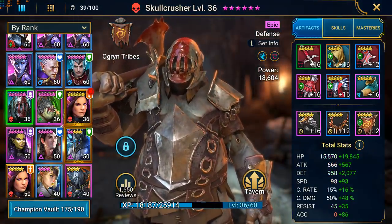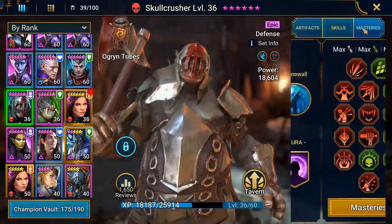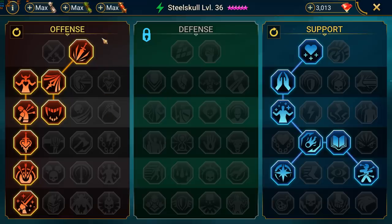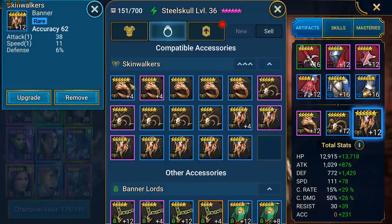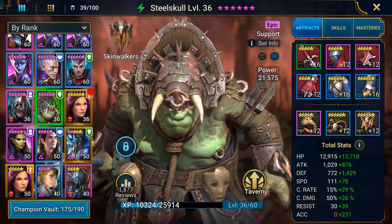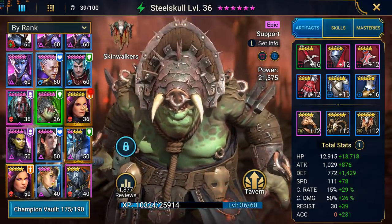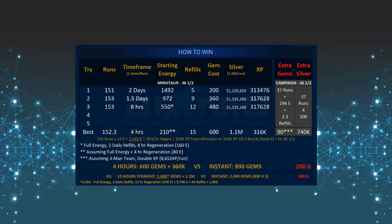Now, is it still worth it to buy all the masteries for 800 gems in certain situations? Absolutely — especially when you're starting off and you get a game-changing champion. Let's say your account is a month old, you're struggling to compete in the clan boss, and you get like a Tyrell, an Occult Brawler, or a Dracomorph. Then sure, go ahead and spend that 800 gems — you'll get a big boost and start getting better rewards from clan boss drops faster. But for end-game players looking to maximize their return, or if you are spending on the game, I would suggest you bite it and go through the manual method. Or if you're very rich and really don't care, by all means go ahead — it is a lot quicker, and it's really not that much of a difference when you're talking thousands and thousands of gems.